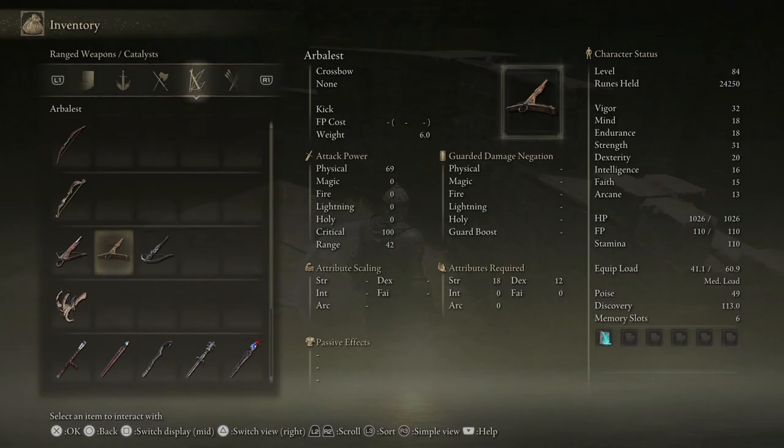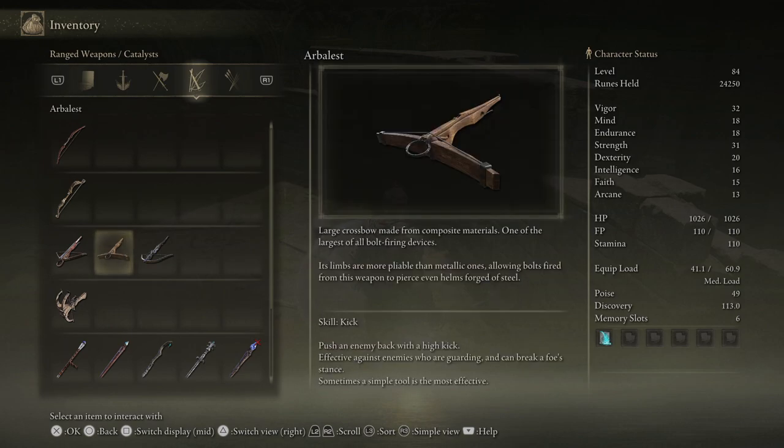Here's a look at the crossbow and its stats. You need 18 strength to wield this weapon. It also comes with a skill: kick.